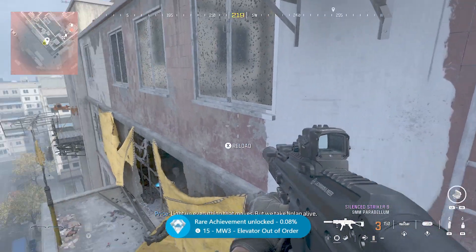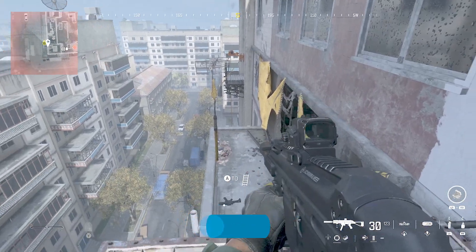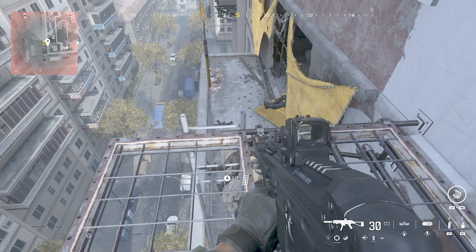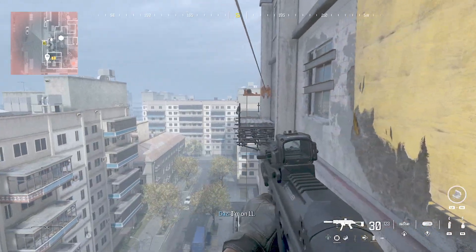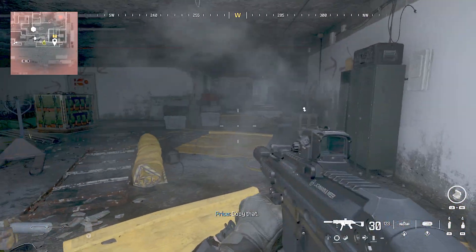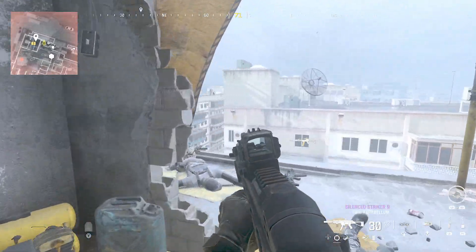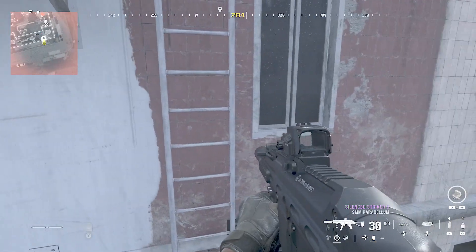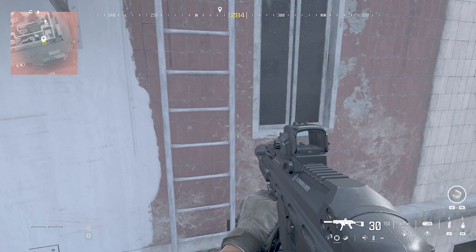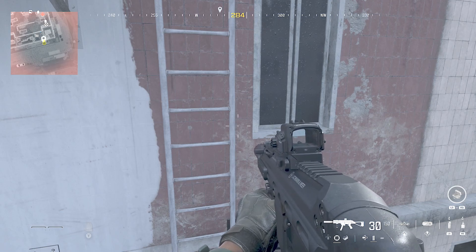I think it takes roughly about 30 to 40 seconds to do it that way. So that is obviously the achievement. The Ascender isn't too hard to find — if you just progress the mission a bit, one of the rooms where you actually need to go, the Ascender is just near that room. So it's not too hard to get if you just play through the mission.